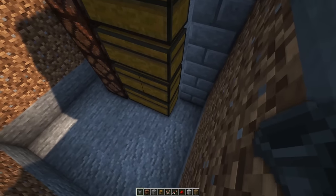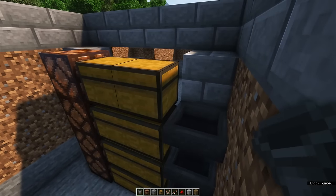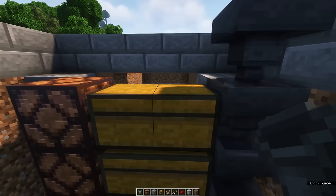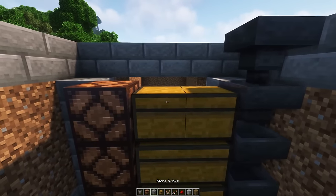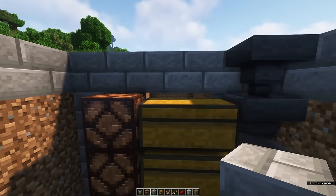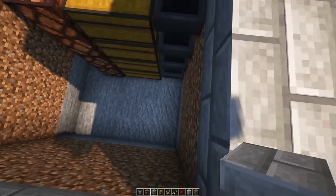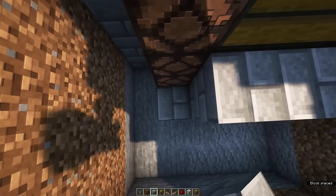On the other side you want to face hoppers into these double chests — one on top of those. Then we'll create the light system which will indicate how much is left. First, box in these chests using some stone bricks.